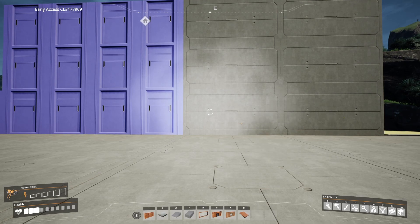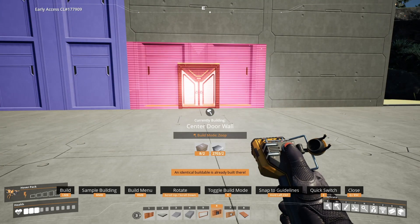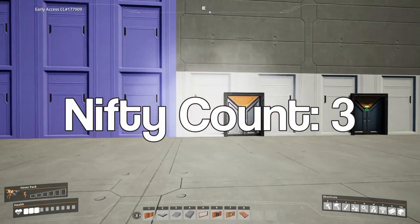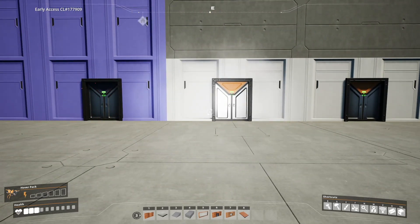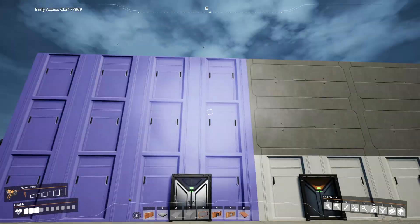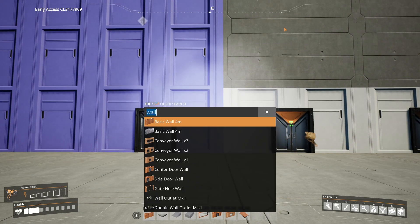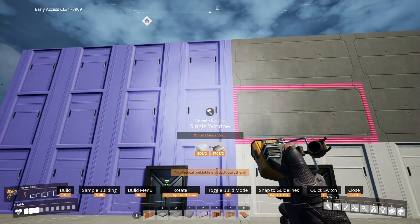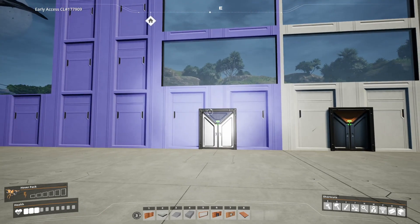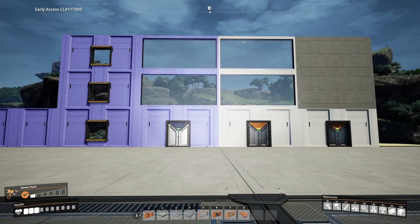Something else you can do: in the customizer you can't change a wall to a different kind of wall, but you actually can do that a different way. If you go to your build menu and select, say, item six which is a door, and then hold Control on a wall and click, it's going to replace the wall for you — and it retains its same color. It also works with windows and conveyor walls.